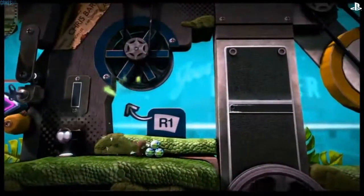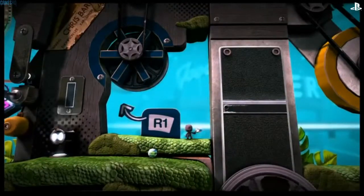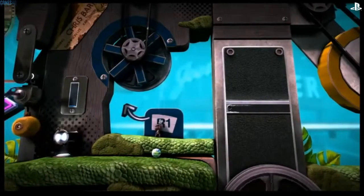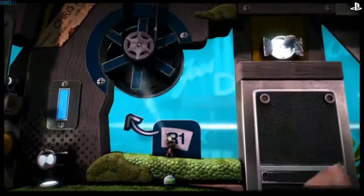I'm now going to collect one of the many new power-ups that Sack Boy has in the game. This one's called the Pumpinator, and it can pump air. I can use it to pump this wheel and reveal a completely new friend for Sack Boy.